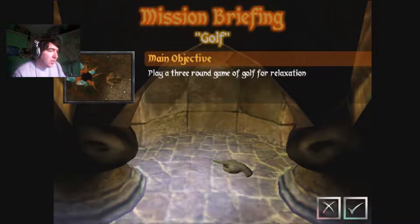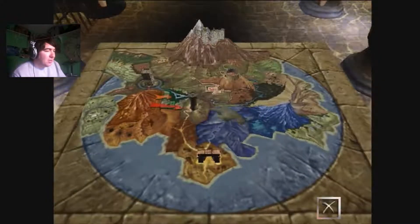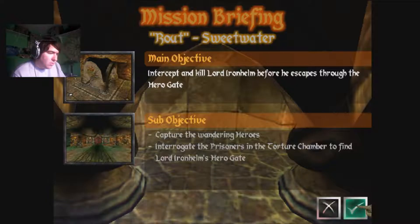He must defeat them all to claim this. By attacking the front of the castle, we will prevent it. So we can either do that, or we can do the golf - play a three round golf game and relax. No, we want to play this.